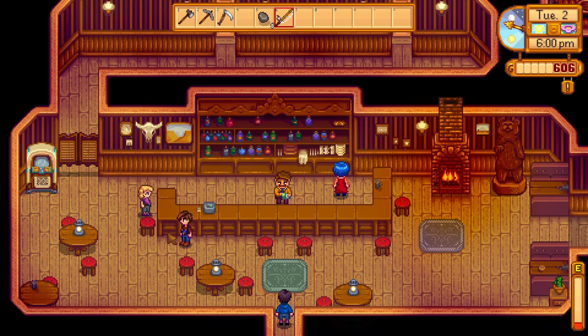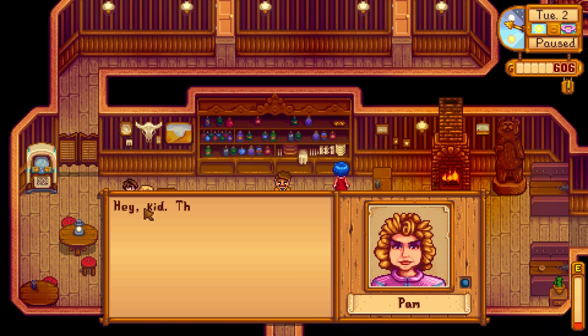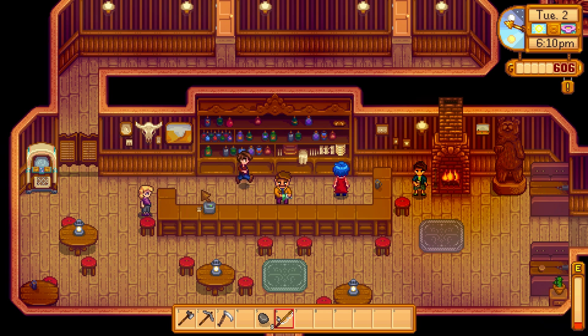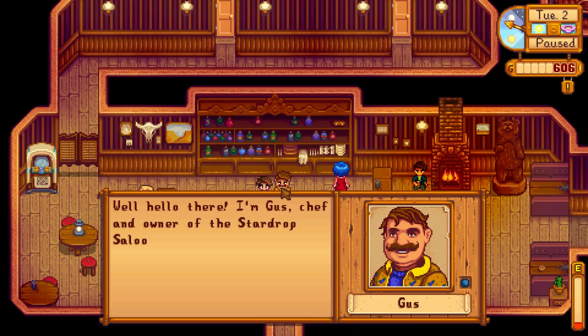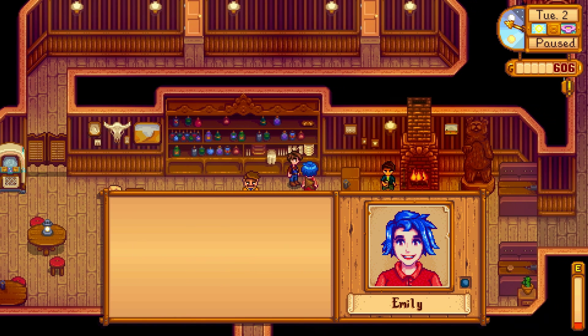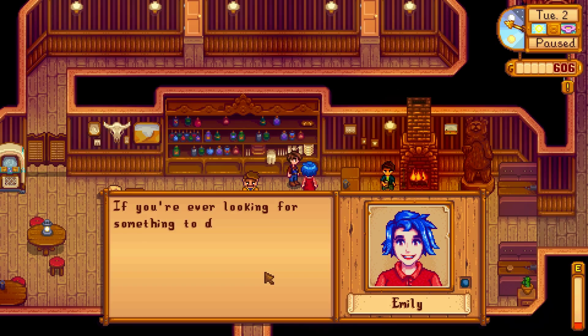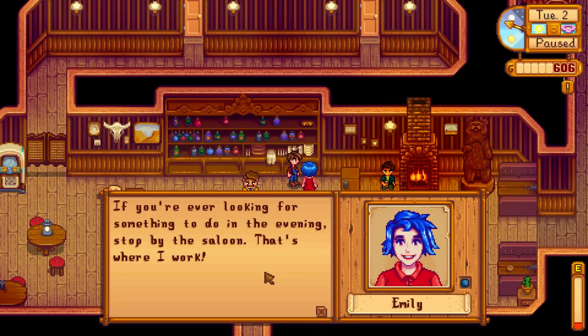Let's go in the saloon where the drunks are. Oh hello, beautiful - oh my goodness. Hey kid, the name's Pam. A beautiful woman who I want to shake hands with and be a friend to. Well, hello there, I'm Gus, chef and owner of the Star Drop Saloon. I can read it on your face - you're going to love it here in Pelican Town. If you're ever looking for something to do in the evening, stop by the saloon.